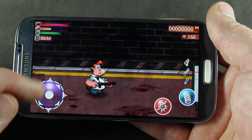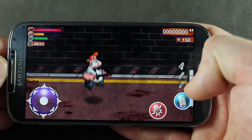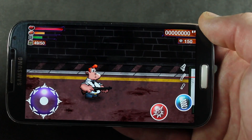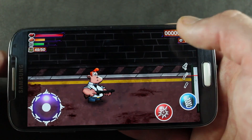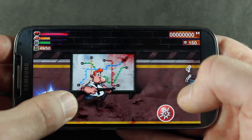We have our movement controls in the bottom left-hand corner, our fire button right there, and our jump button — which if we double tap can give us a bit of a spin. That's kind of how you're going to be getting away from the vampires if they get a little bit too close and you don't want them to bite you. All of your stats are in the top left-hand corner — your points and so on. Let's go ahead and blow away some vampires.